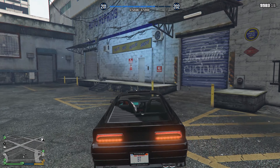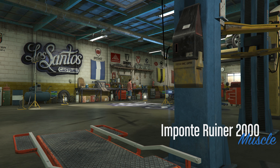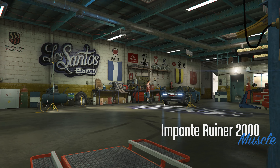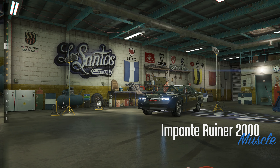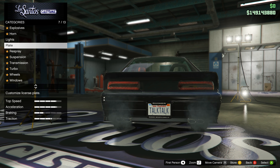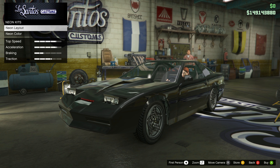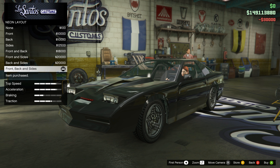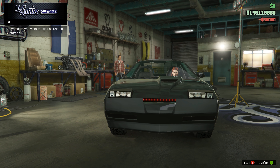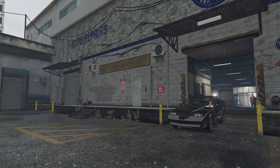Once you are at LSC, all you simply want to do is change something on the vehicle. It doesn't matter what you decide to change — you can change the plates, the lights, or the colour of the vehicle. It doesn't really matter, just change something on the vehicle. Once you've changed something, exit the LSC and head back to your office.